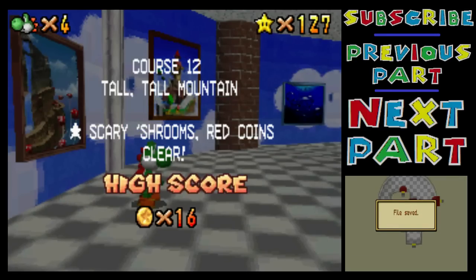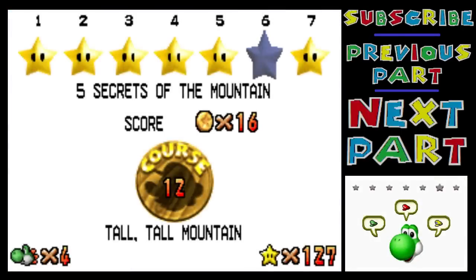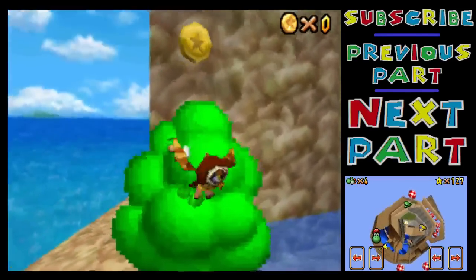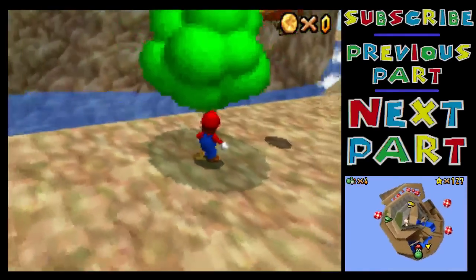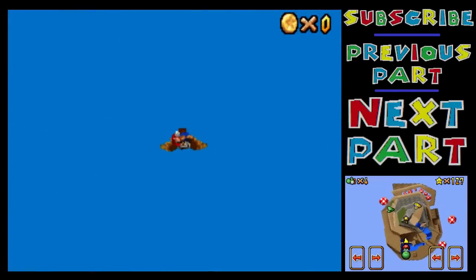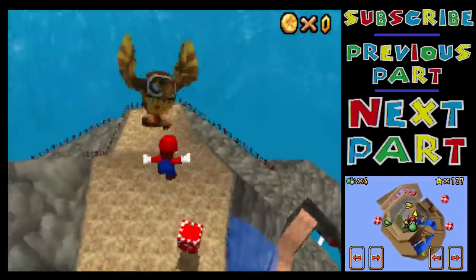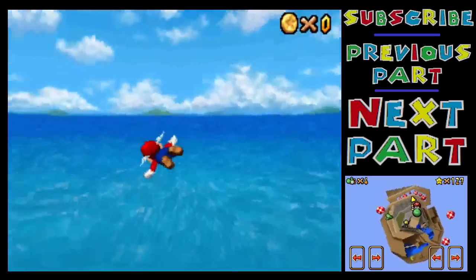I'm going to do this in two videos. The last star I'm going to get in this one is going to be the other Tall Tall Mountain one. And I need to be Mario for it — I did test this off screen before. I wanted to see if I could get all the coins for this without actually being Mario. You can get a few of them with Luigi's backflip or with a triple jump or whatever, without using the wing cap. But there's like two or three of them — like this one here is just far too far out. So I guess I'm just going to try and get it with just those five coins. It shouldn't be too hard as long as I take it a little bit slow.